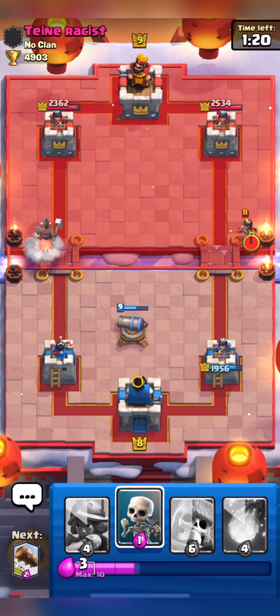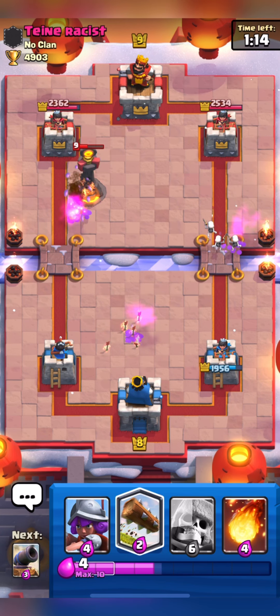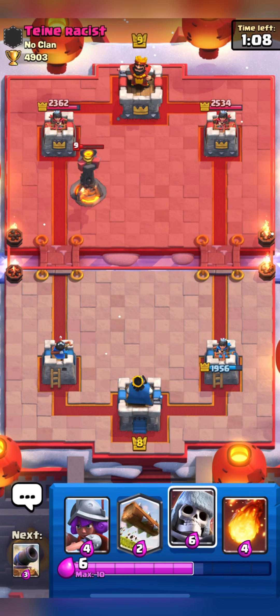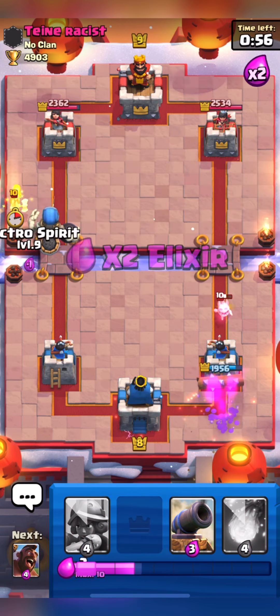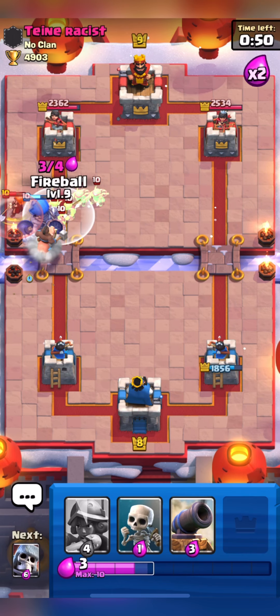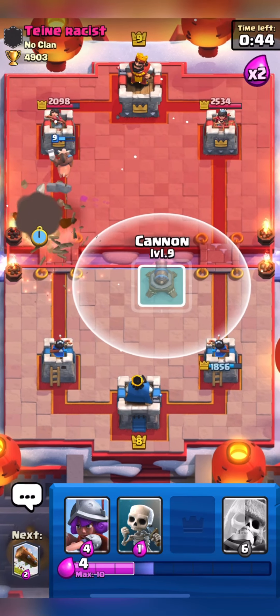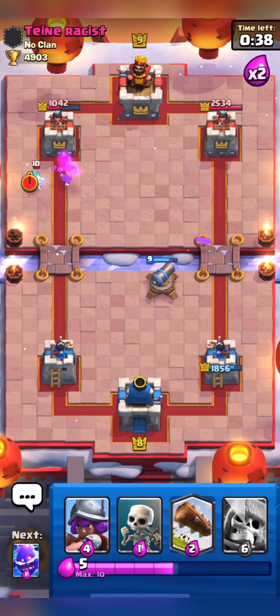I am going in with my Hog and he has Inferno Tower right now. I will send Skelly to take out his Princess. He has Princess and this is a Log bait deck, so we must be ready for his Princess from the bridge. He played his Barrel and Electro Spirit. I am going in with my Hog and I will Fireball all the push — our Hog gets some damage. We got the Princess prediction — a very nice prediction from our side!